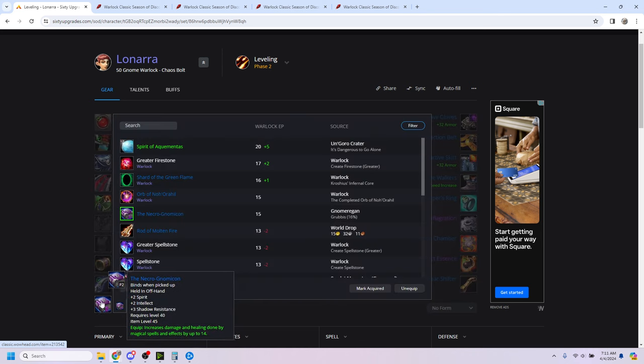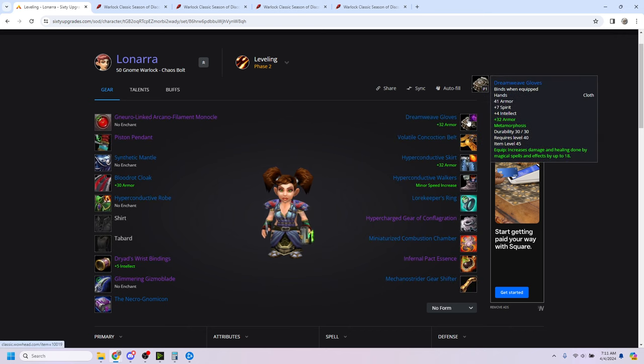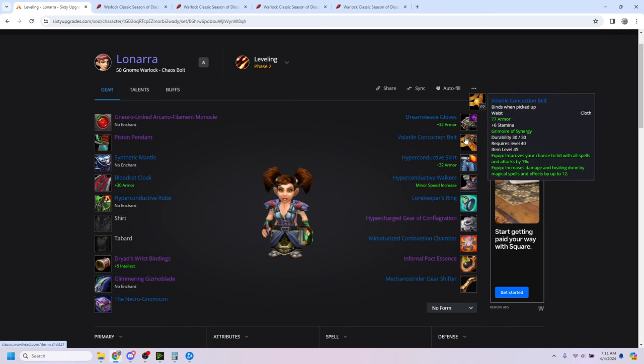Necronomicon just while leveling up — there are things like Orb of Noorahil, but you want the spell damage. Dreamweave Gloves — highest spell damage you can get right now, pretty much a no-brainer.